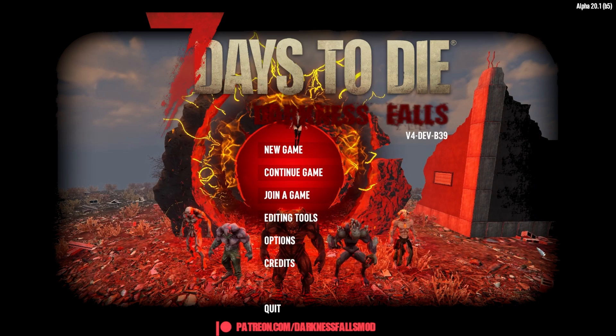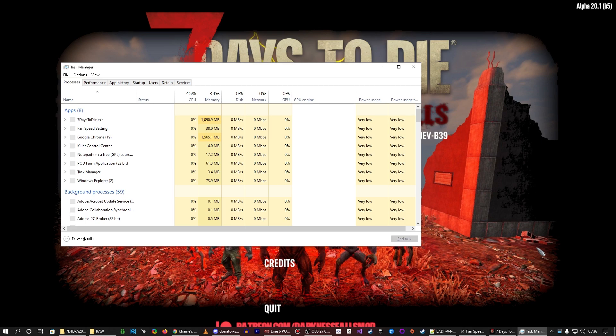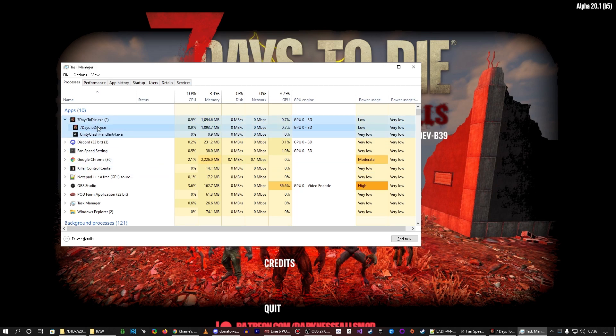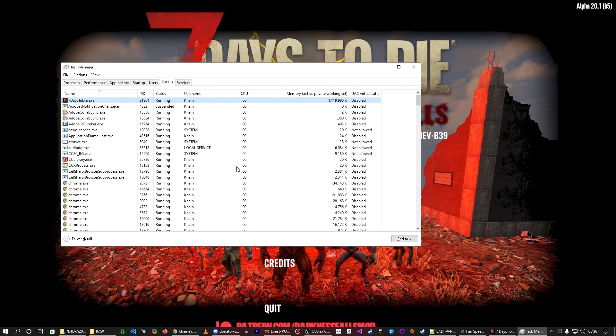Now if you press Ctrl+Shift+Escape, you get Task Manager. Think of it like pressing Ctrl+Alt+Delete or Alt+Tab — you know, you press two or three keys at once. So you get this, you go to 7 Days to Die, you click the arrow, and you go to Go To Details. It brings up this.